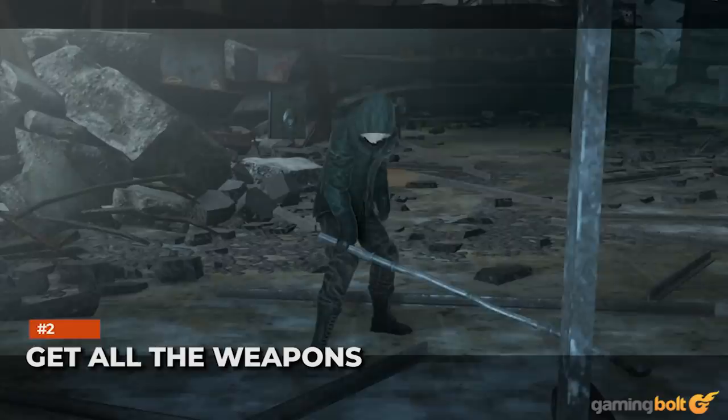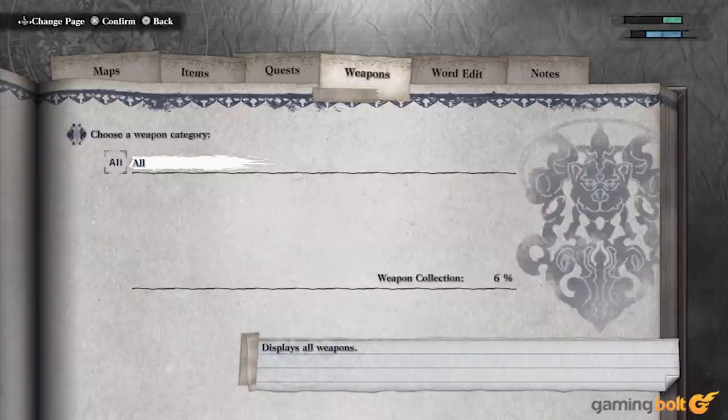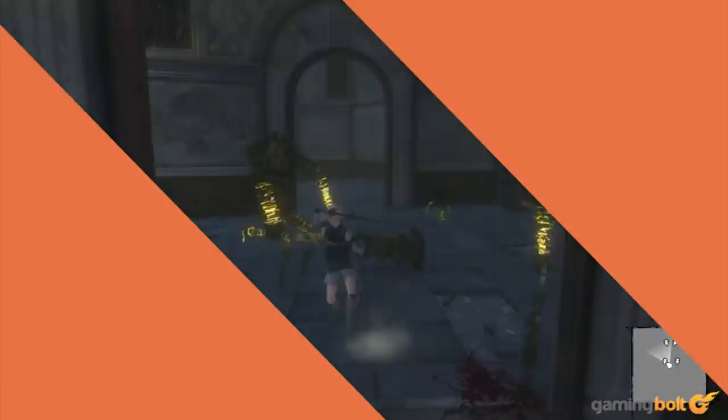Get all the weapons. There's a whole lot of weapons scattered throughout Nier Replicant, and if you want to see all of the endings, you're going to have to collect all of them. Specifically, you can only see ending C if you have all 33 weapons in the game, so when you're doing endings A and B, make sure you hunt down as many of those weapons as you can. That way, by the time you start working toward ending C, you won't have too many left to collect.